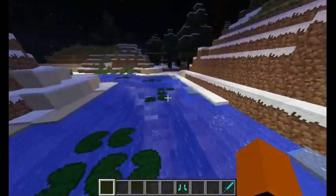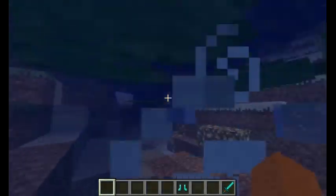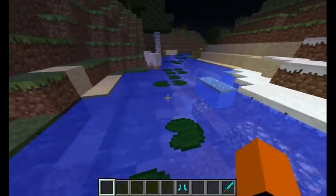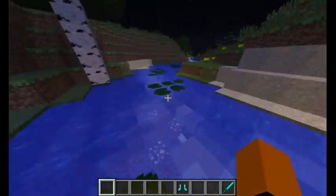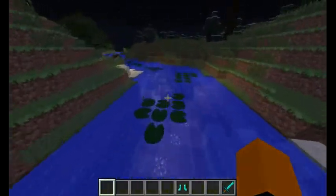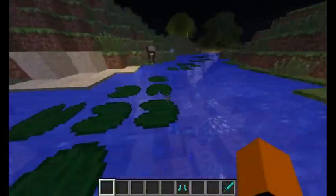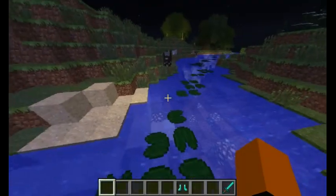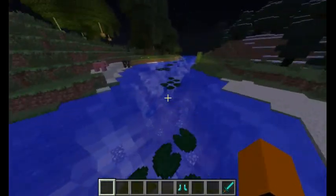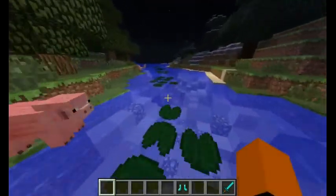Whenever I do commentaries, I usually blank out, because everything is happening so quickly. Especially in horror games like SCP Containment Breach — I completely forget what I'm doing, and then all of a sudden a thing with its face half mangled off appears. Ooh, that looks different — they added some textures on the top of the wood. I know they put some new types of wood in the game.